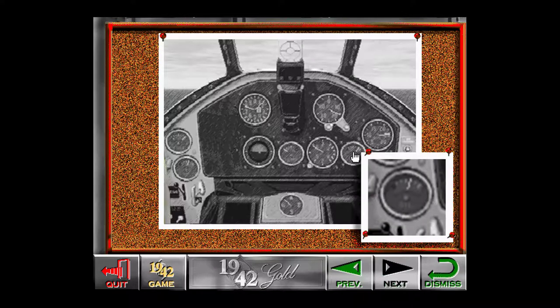This is the oil pressure gauge. As the name indicates, it measures the pressure of the oil pumping through your engine. If the needle begins dropping, you can be pretty sure you've sustained damage. If at all possible, head for the nearest landing strip. Otherwise, the engine will eventually lose all of its oil and seize, causing you to drop like a rock.